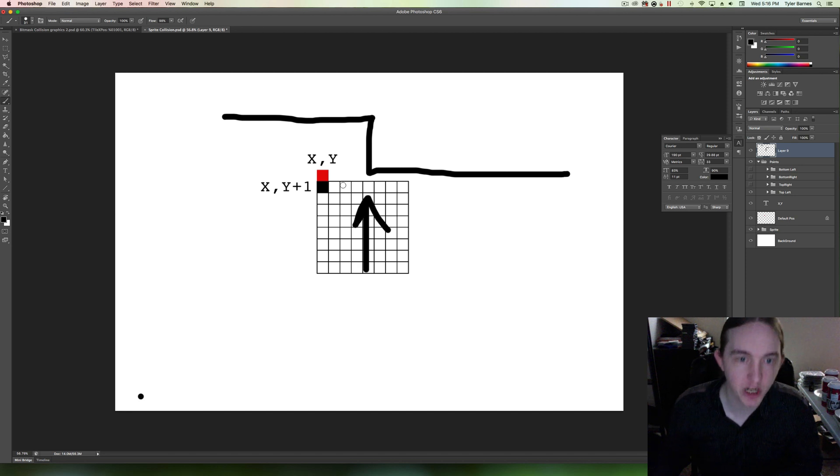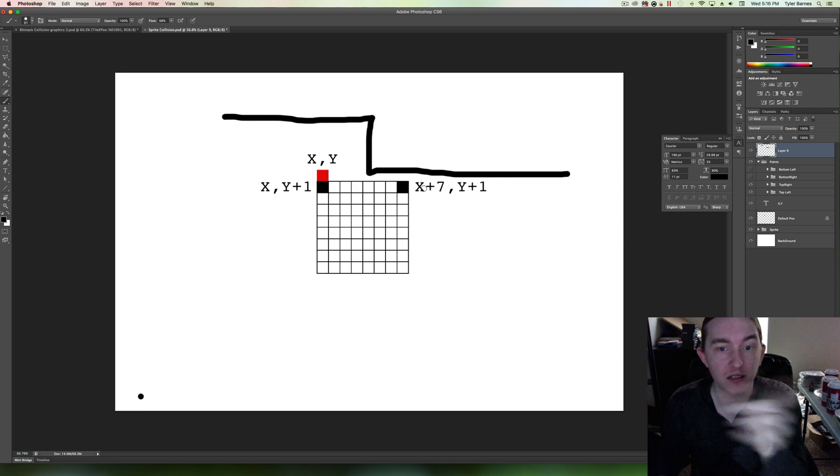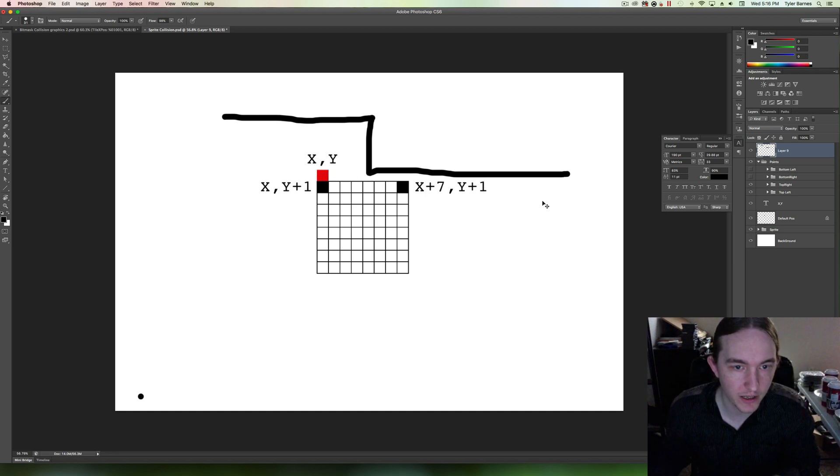So if we're moving up, we have to check two points: the top left and the top right, which is x plus 7 pixels over — 0, 1, 2, 3, 4, 5, 6, 7 pixels. And we add that y offset of 1 because this is the actual x coordinate.